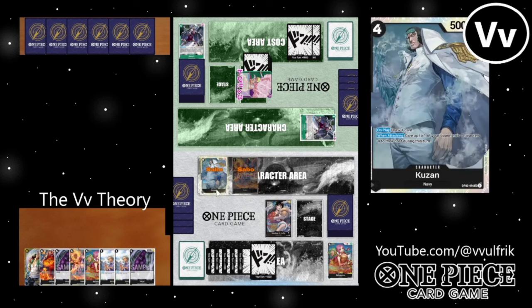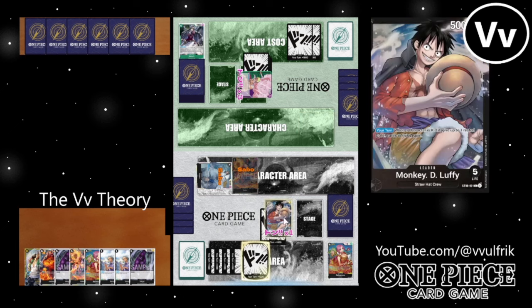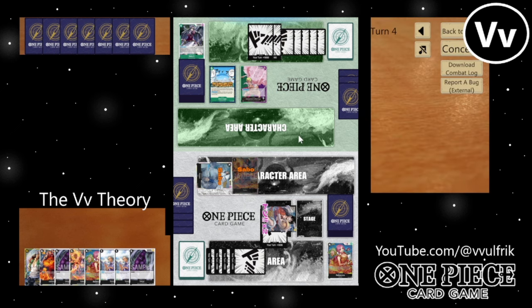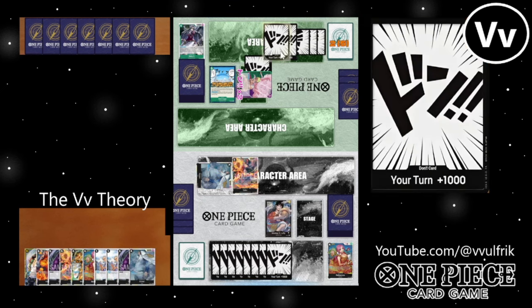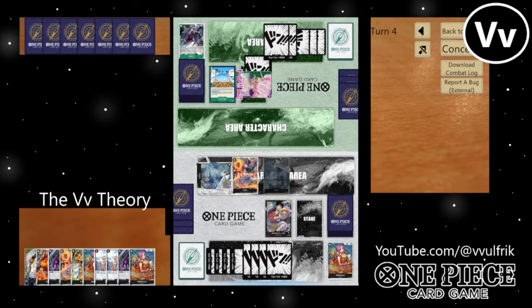I trash two cards — the Shanks and one of my Rebeccas. This game I really wanted to get down the 10-cost Kuzan, because if you can establish him he's one of the strongest characters in the game. But it's a matter of establishing him — especially doing it without getting KO'd on the crack back next turn, or just having him stick around. Against Sakazuki decks, he just doesn't really stick around.